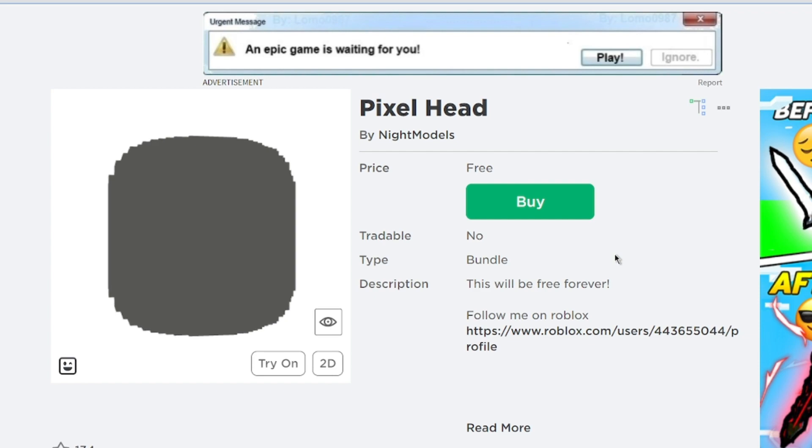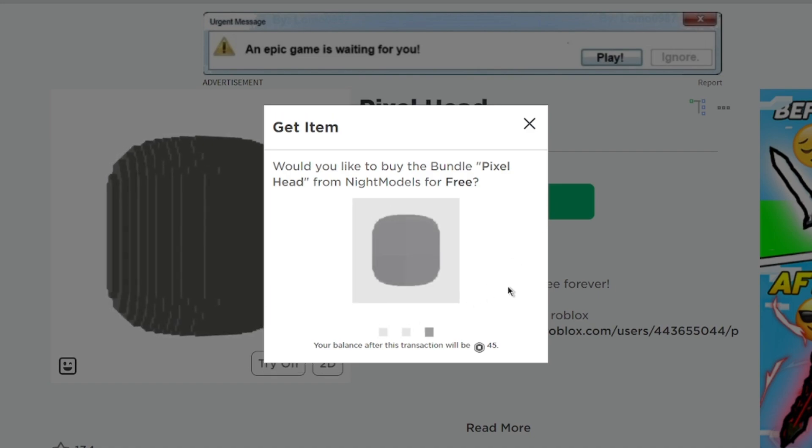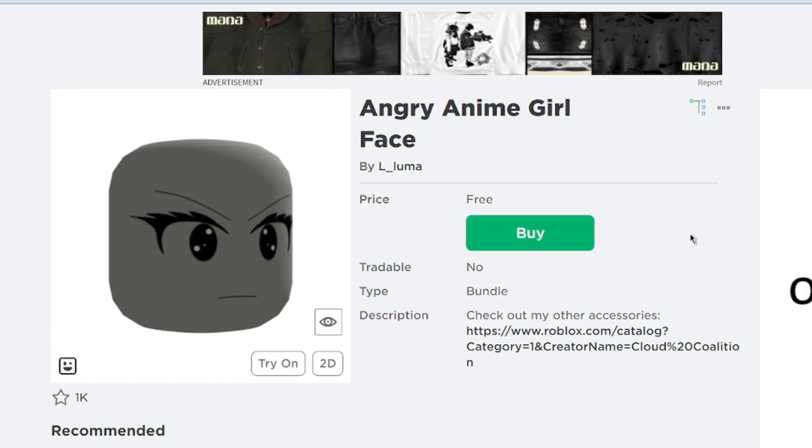The fourth item is a pixel head — this one is created by Night Modals. And lastly, the angry anime girl face by Aluma. Let's go ahead and get this one.